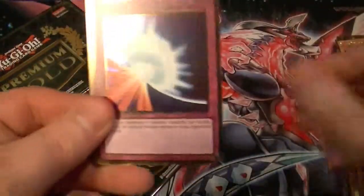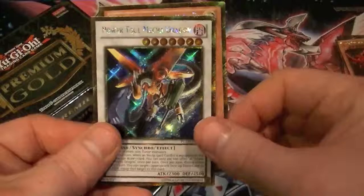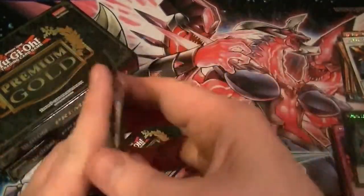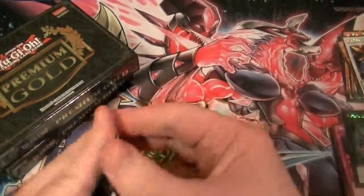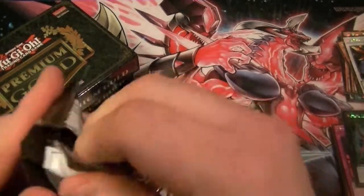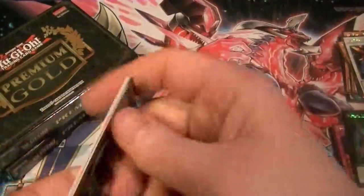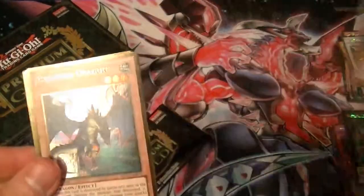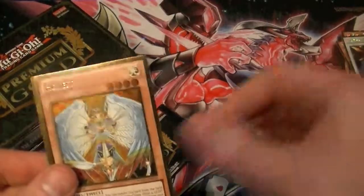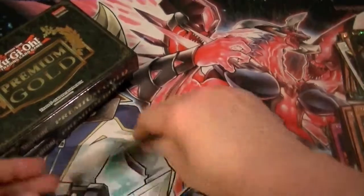Celestia, Mirror Force, Shark Drake, Wing Dragon of Ra, and Power Tool Mecha Dragon. Necro Gardna, Exploder Dragon, Honest, Dian Keto, and Number 13: Embodiment of Crime.